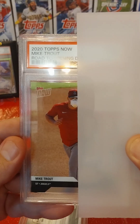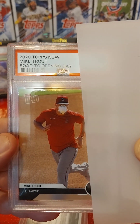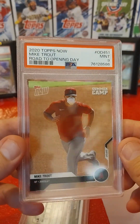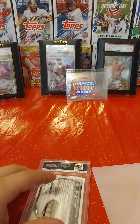Same thing with this one — I wanted this one to come back a 10. This is the 2022 Topps Now Mike Trout Road to Opening Day, and he's wearing a mask during the pandemic. This one came back a Mint 9. So the two Topps Now ones I really wanted to be 10s were both 9s. That's just kind of the way it goes.